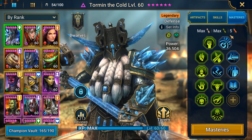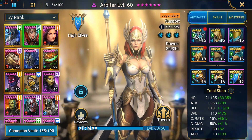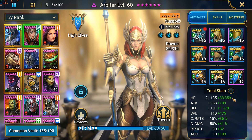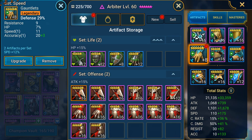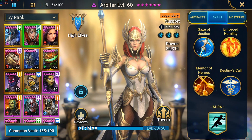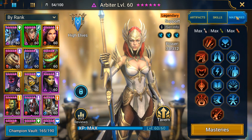These are the Masteries I'm using on Tormund for now. Then we've got Arbiter - I've shown her before and she hasn't changed. She's in a full speed set. I did get new gloves for her which are defense-based - I still haven't leveled them more as I'm waiting for an Artifact Enhancement event. All of her skills are fully leveled and I think she's really worth it. These are the Masteries I'm using on her right now.